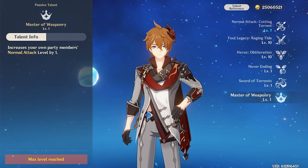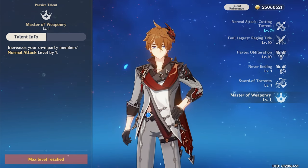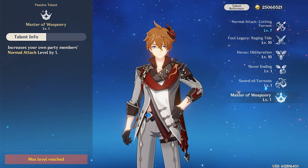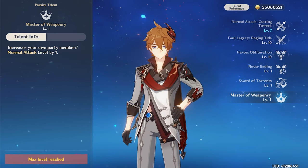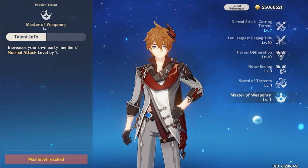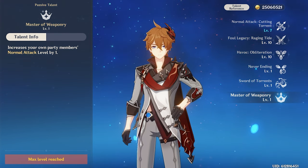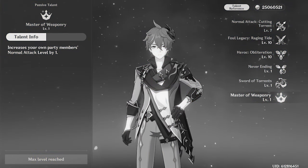For his utility passive, Mastery of Weaponry, it increases your party members' normal attack level by one. Honestly, I'm not sure why this passive exists unless you're using Lenny. Most of Tartaglia's teammates don't really benefit from this — including himself. I guess it's nice, but for a limited 5-star, he might have the worst passives in the game.